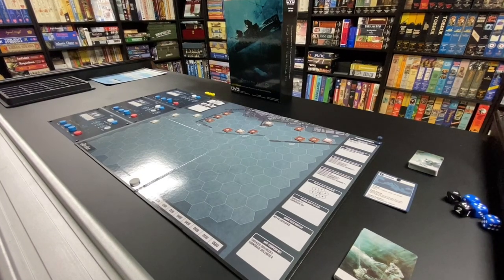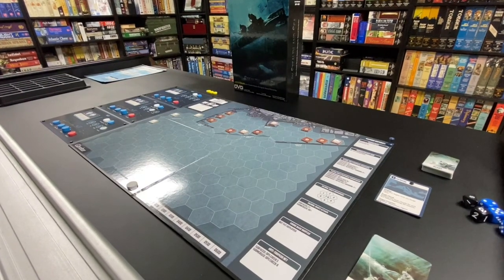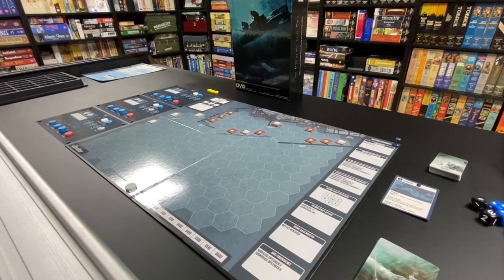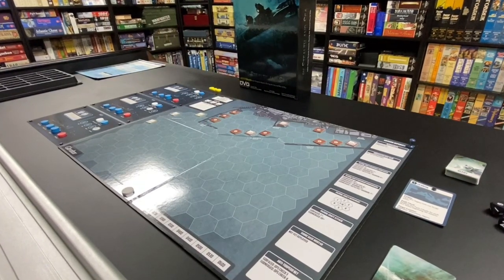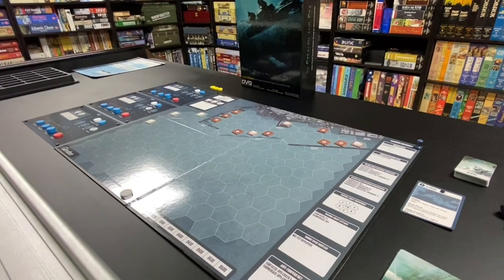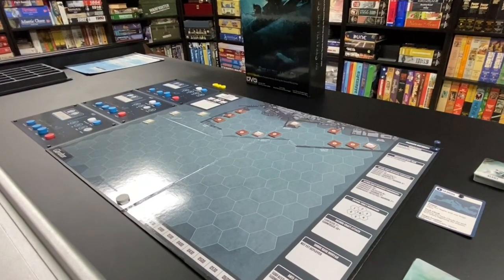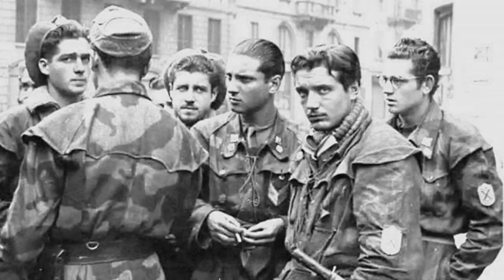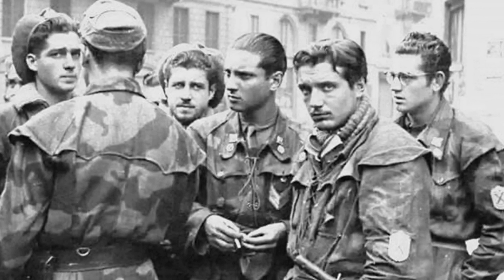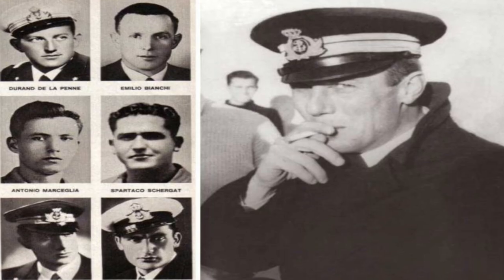Stuka Joe here, and this is 'By Stealth and Sea,' a game designed by David Thompson and Nicola Sagini. This is a solitaire game that can be played with more than one player cooperatively, and this game traces the history of the Decima Flottiglia MAS, which was a specialized unit of the Italian Navy that used commandos in attacks against the Royal Navy.